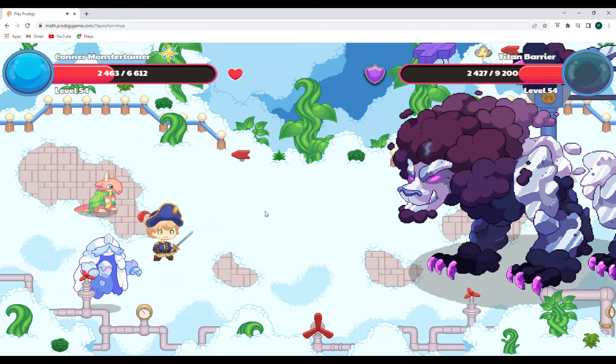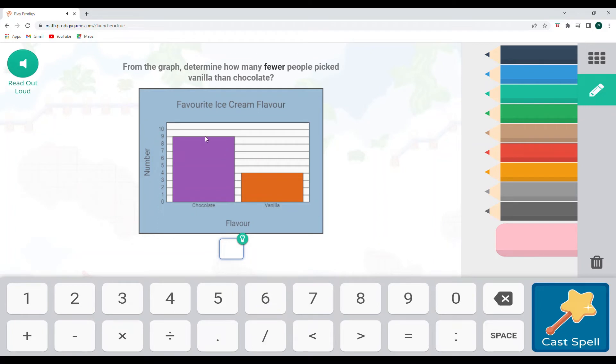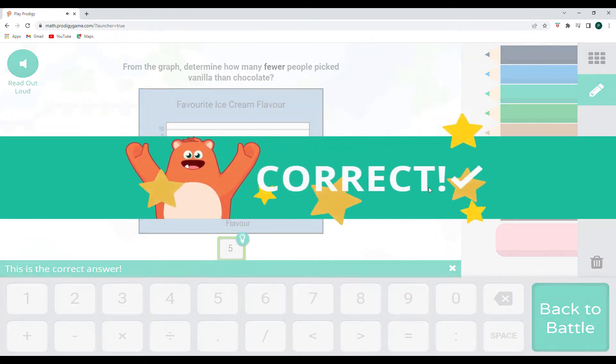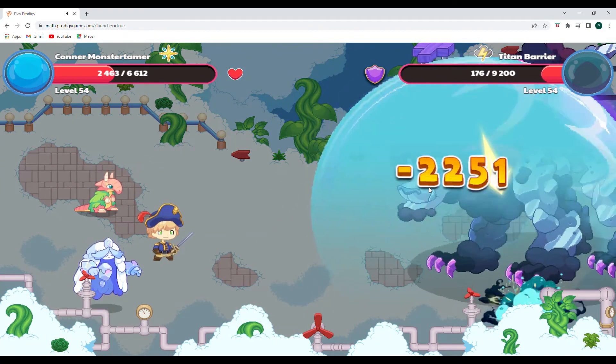I think we have two more hits and we should be good. Falling Star Smash — from the graph, determine how many fewer people picked vanilla than chocolate. Vanilla: follow this line across, there are four. Chocolate: there are nine. So four, one, two, three, four, five — there would be five more. Nine minus four equals five, or four plus five equals nine. That's a doubles plus one fact.